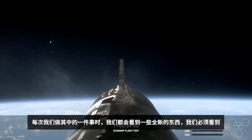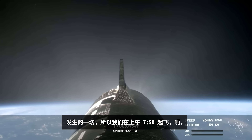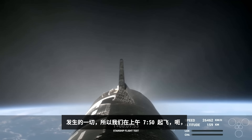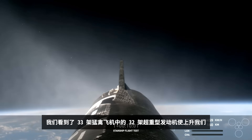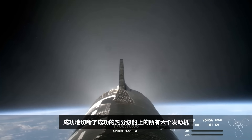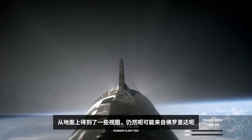Every single time we do one of these, we're seeing something wildly new — we got to see the hot stage jettison and the booster in the water. Just to recap: we lifted off at 7:50 a.m. Central, 12:50 UTC, only nine minutes ago. We saw 32 of the 33 Raptor engines on Super Heavy make the ascent. Successful cutoff, successful hot staging, and all six engines on the ship powered it to a nominal orbital trajectory. That's a view from tracking cameras on the ground in Florida of the ship as it's up there.